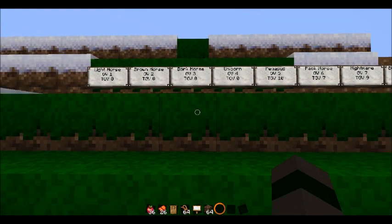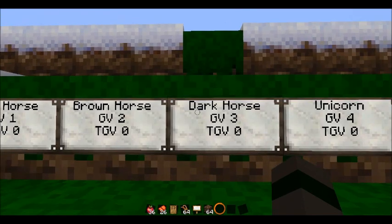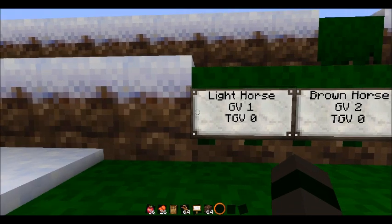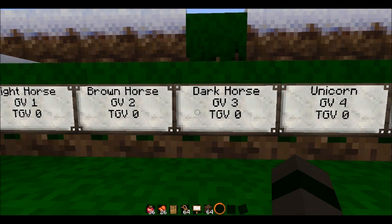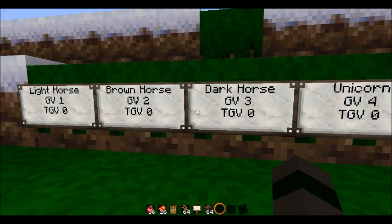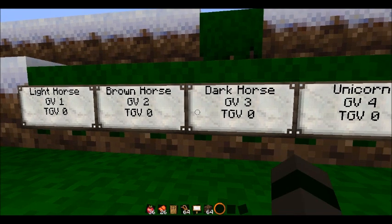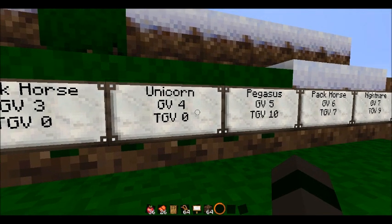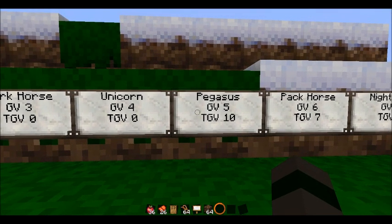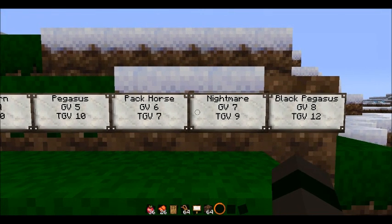The total genetic value of the light horse and brown horse are zero. So if you want a light horse, brown horse, or dark horse, you're better off finding one in the wild than trying to breed for one, because it'll be random. Using the genetic value — GV — you can add them together to get any total genetic value of the four horses at the end that need to be bred for.